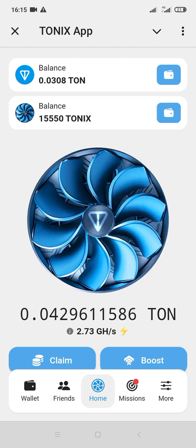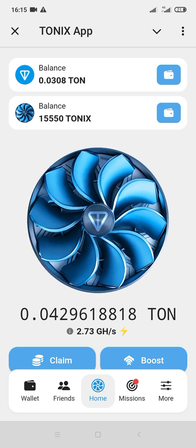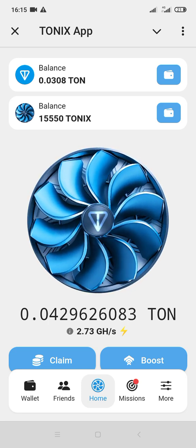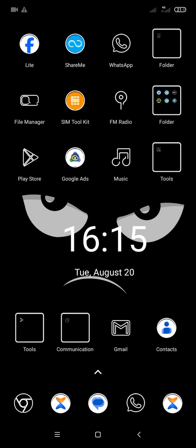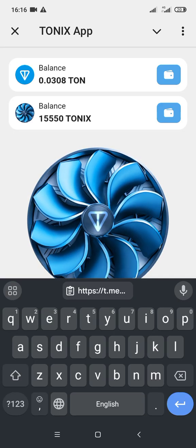I have about 0.73 extra from referrals, that's how I get my 2.73 GH mining. What you have to do is refer people to the Telegram bot to earn more. To refer is very simple — just go to your social media, explain how to mine, and when people sign up your GH mining will increase. You earn 0.03 GH per person. If you bring about 50 people you receive 1.5 GH mining. Refer 100 people and you'll be receiving 3 GH mining.